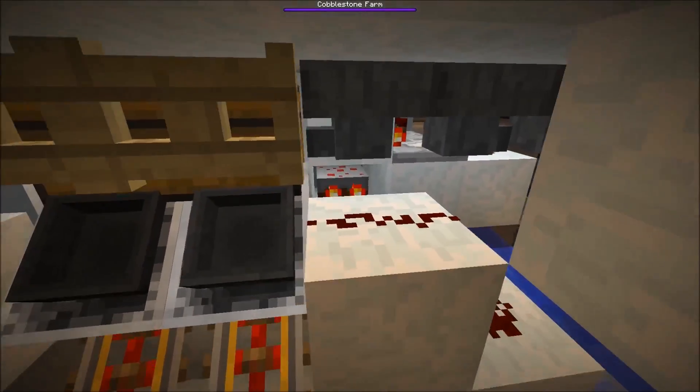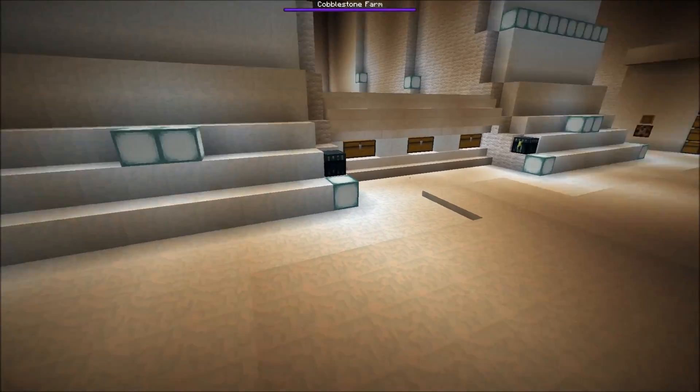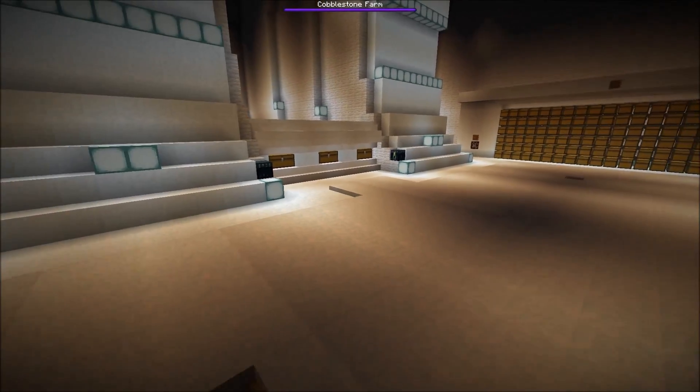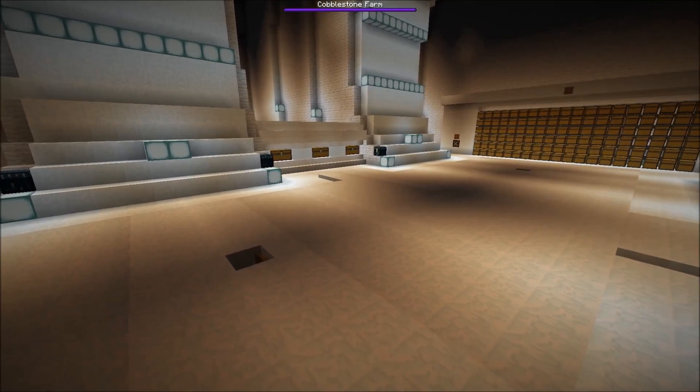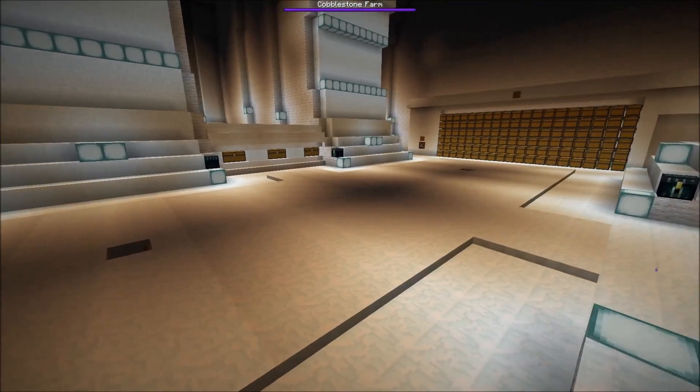Once a certain threshold is reached, the charcoal is sent on its way to refuel the furnaces. That's basically how we fuel our furnaces in the furnace array complex at spawn. There's also still some work left to do.